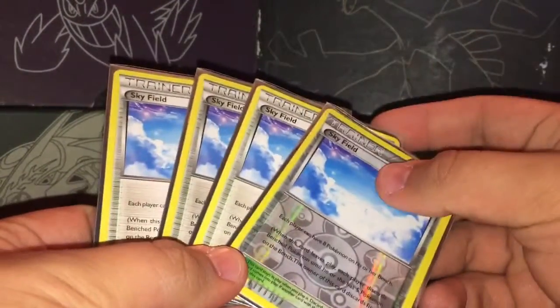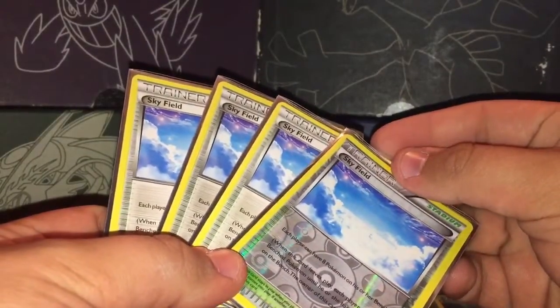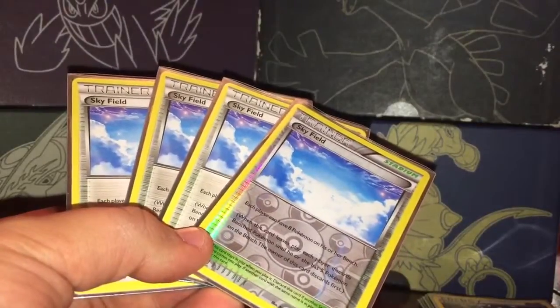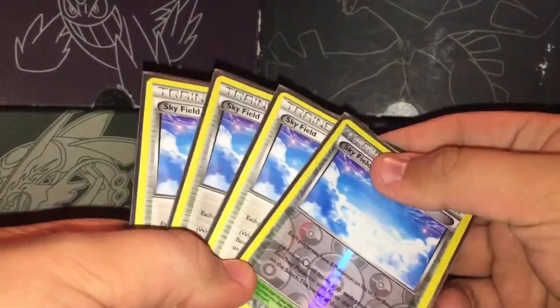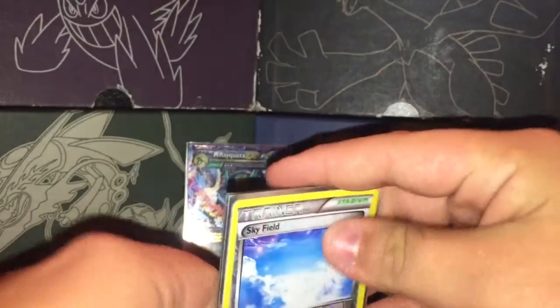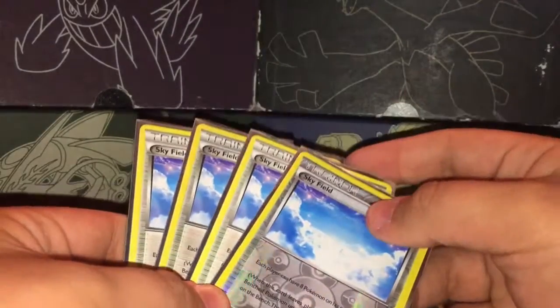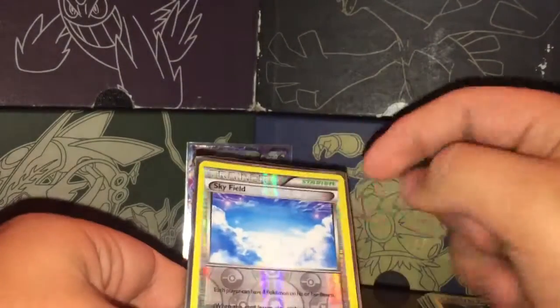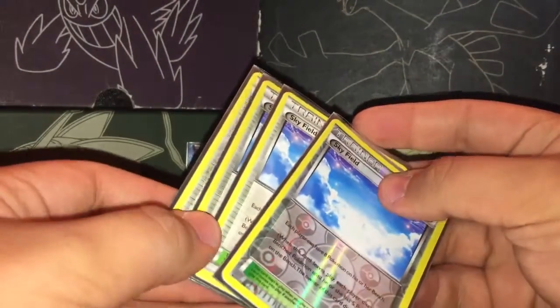That's it for supporters. The only stadium is Sky Field — you want four of these no matter what. Each player can have up to eight Pokemon on their bench. When this card leaves the field, each player discards down to five bench Pokemon if they have more than five. It's very helpful and I've been testing it out — it helps out a lot.